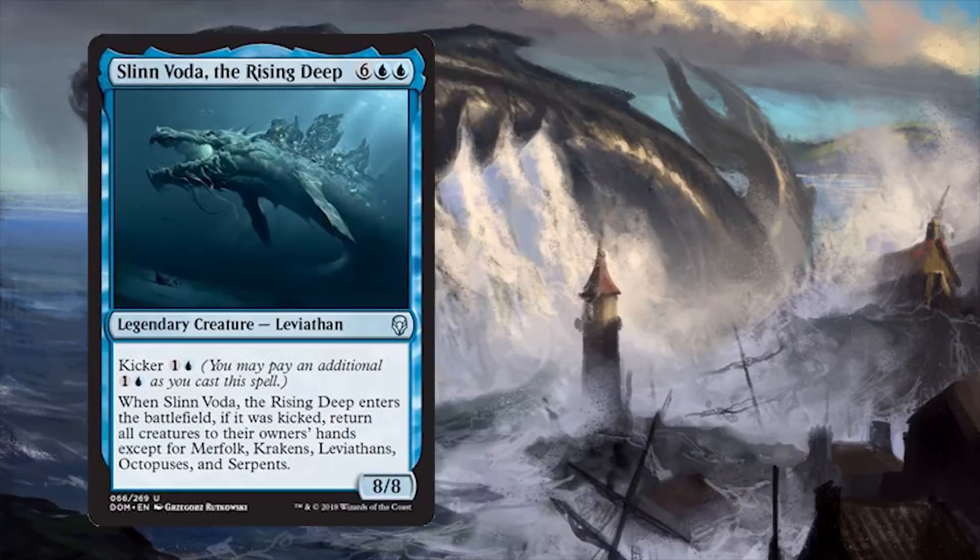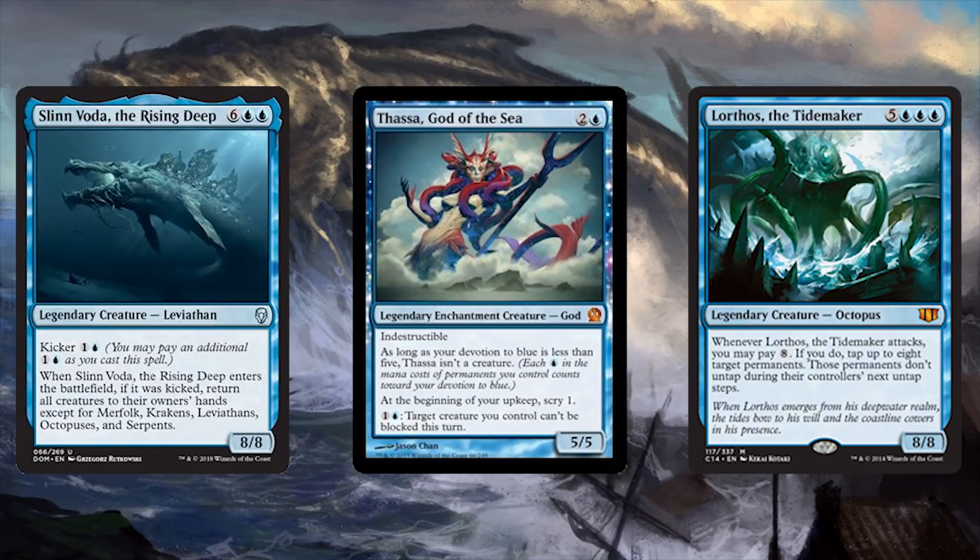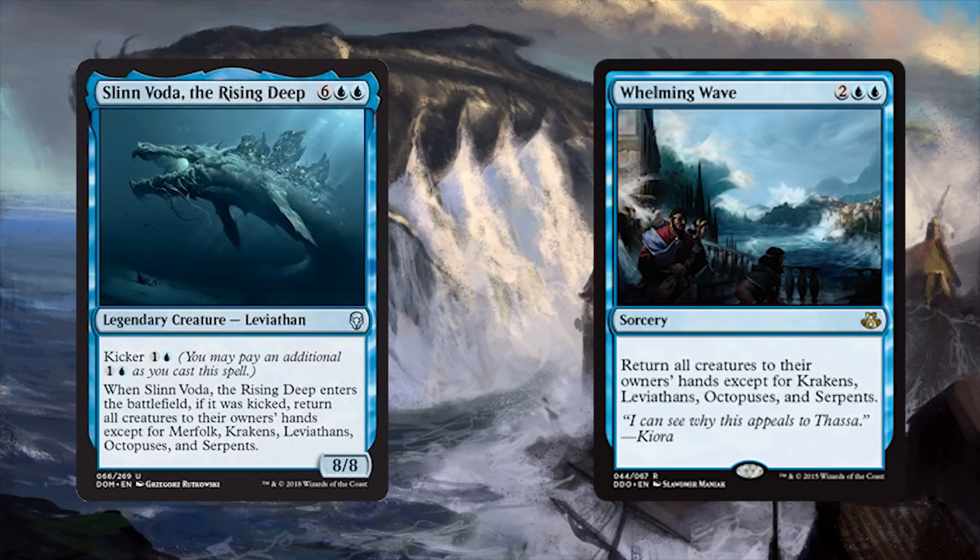Slinn Voda, the Rising Deep: 6 of anything and 2 blue for an 8/8 legendary Leviathan with a kicker cost of 2. When it enters the battlefield kicked, return all creatures to their owners' hands except for merfolk, krakens, leviathans, octopuses, and serpents. I think we finally have a legitimate Sea Titan commander! Lorthos the Tidemaker? Nope, this is it. I did not expect a creature like this at all, but now that I see it, I'm pretty excited. Talk about Whelming Wave's stock going up. A deck full of leviathans, octopuses, serpents, krakens — I love it!